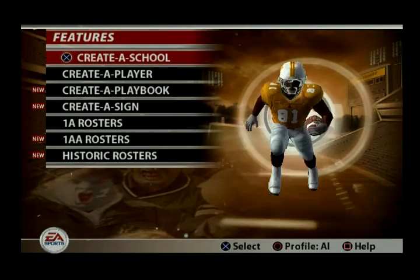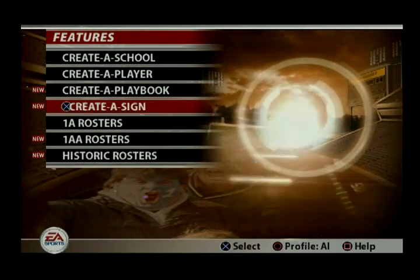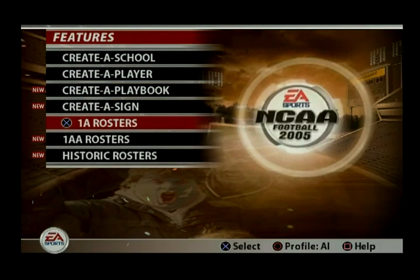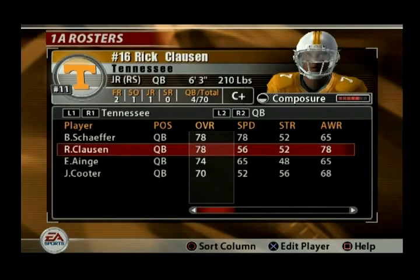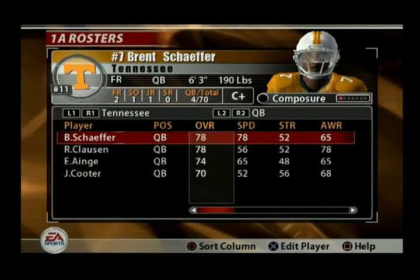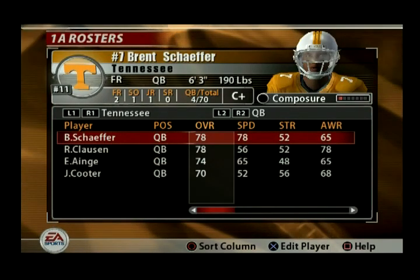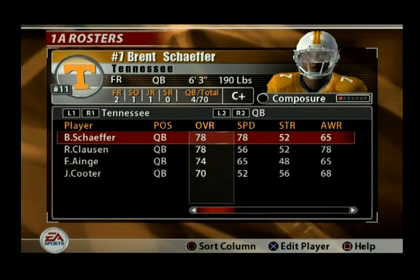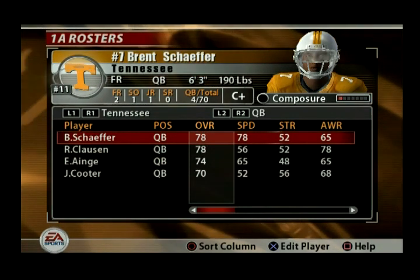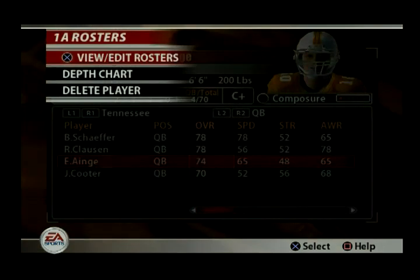Mascot game — it is what it is, kind of a waste. We got practice mode — we'll get into that in a minute. Let's go to features: you got create a school, create a player, create a playbook, create a sign. The 1A rosters — you now have up to 70 — and I have the name rosters in here, which is pretty cool. 2004 was a great year for Tennessee. We had two true freshmen kick things off, made it to Atlanta. Brent Schaefer, Eric Ainge — those were some good times.